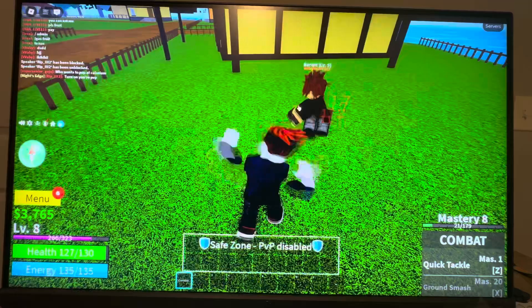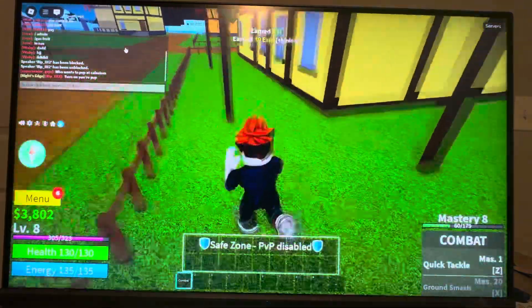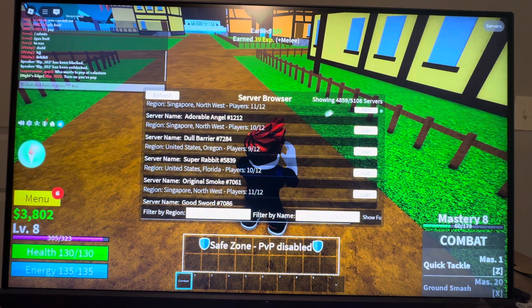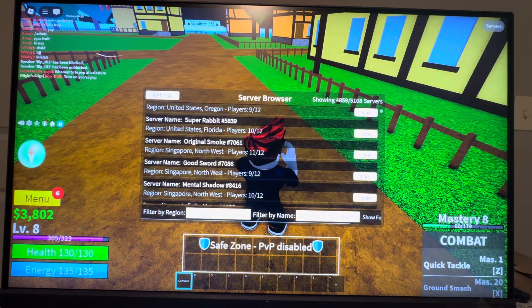You guys can do this in Bloxfruits by clicking on the top left button right here where it says Servers. You're going to see the server browser — there's 4,000 servers and you can always refresh it. If you want to, you can filter by a specific region and by name.